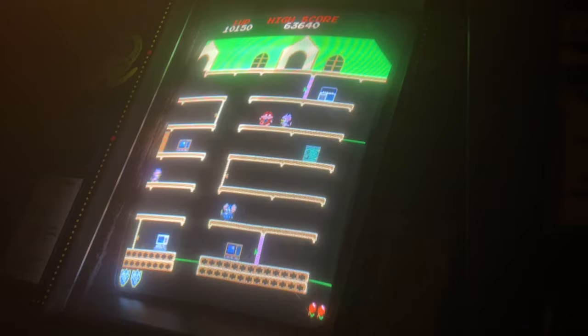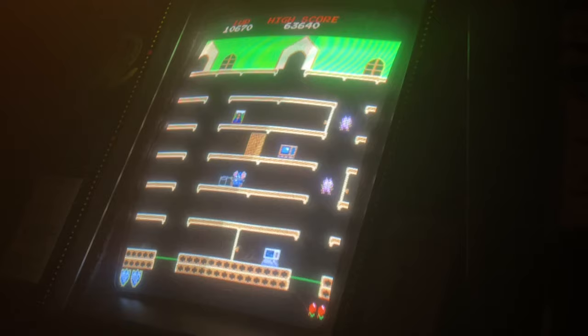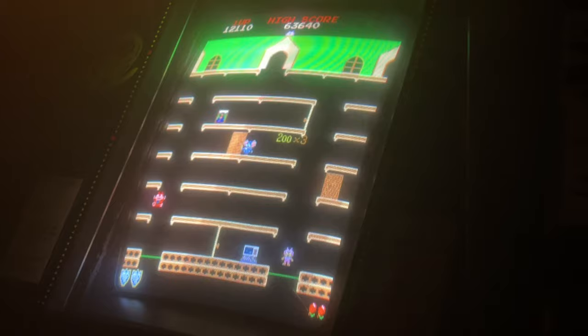The second level is a lot like the first in that my objective is the same — to retrieve the stolen goods. But there are more doors and more mid-level trampolines that kind of act as barriers that I have to be aware of, so it's a little trickier. My weapons and ways of defending myself remain the same. I'm going to blow them off there with the rainbow door and get that second pair.